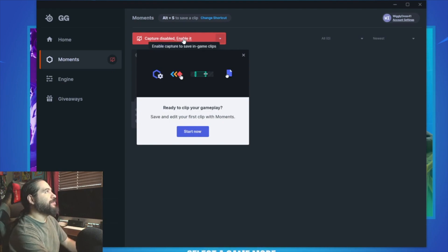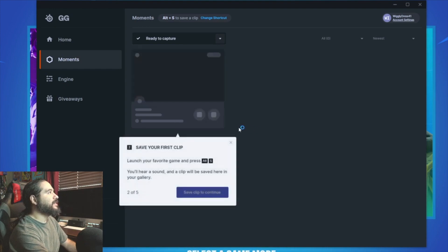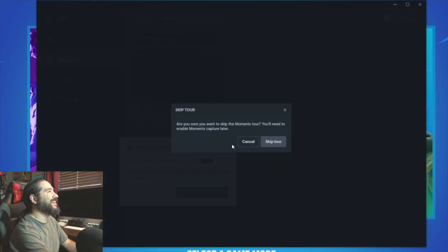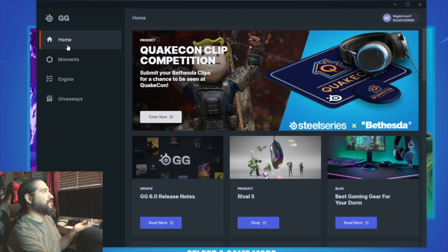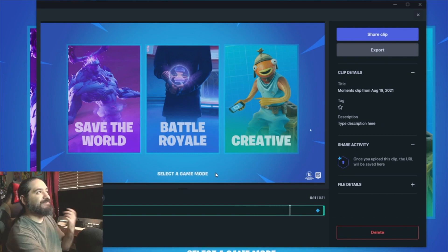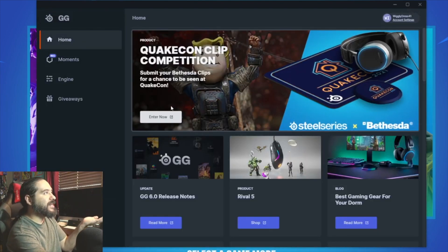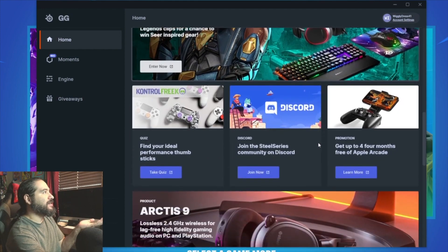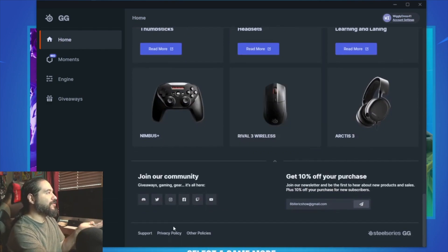I have SteelSeries GG up and — boy, is this confusing. I have to do a lot of stuff. It's so much more complex. It says it's ready to capture, but how do you even capture? It seemed a little bit more complicated to figure out, and it doesn't even have the community settings. It just looks like a bunch of advertisements, blog posts, and random things. It doesn't even seem like it's some kind of content creator community hub.